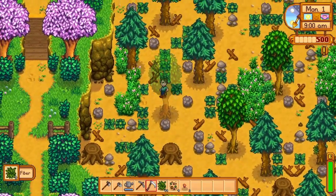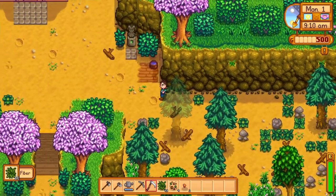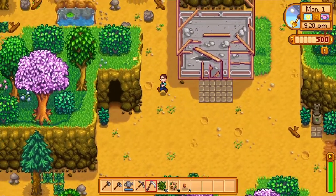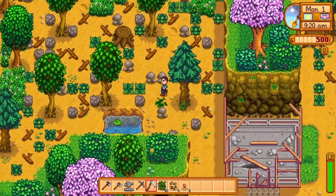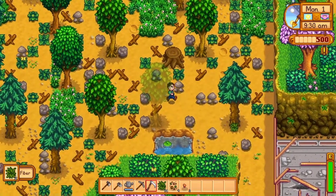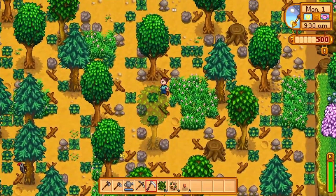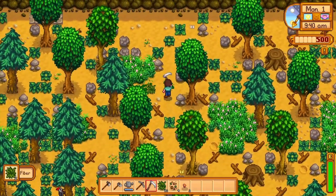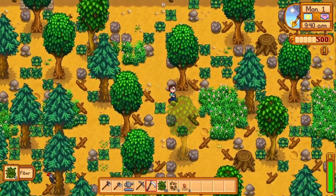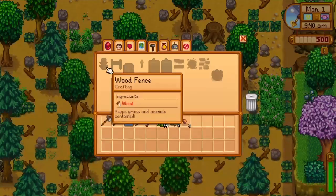I think they divided it so the top left farm is probably better for farming — there seems to be a lot of open space. Finally, let's check out the top left one. Looks like there's a lot of water there. A lot of empty space — you just have to chop down a lot of trees. So those are the four different farms for Four Corners.